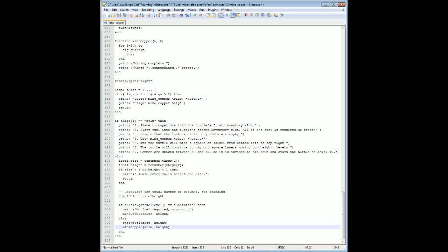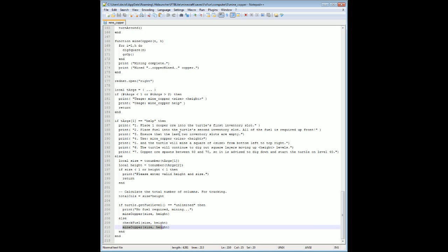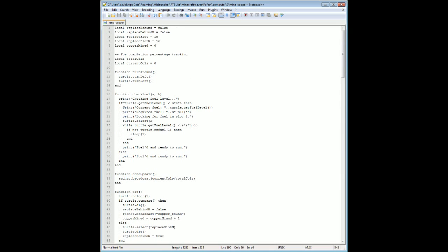Otherwise, if it's not unlimited, it's going to call the function check_fuel and then mine for copper. Check_fuel will say while the fuel level is less than size × (size + 1) × height — I just found a little typo right here — we're going to print some messages for the user, select the second slot, and while the current fuel level is less than what it needs, we'll try to refuel. If we can't refuel, we'll sleep one second and try to refuel again. So it's just going to wait until you give it fuel before it starts. That's all check_fuel does — basically make sure it has the correct amount of fuel.